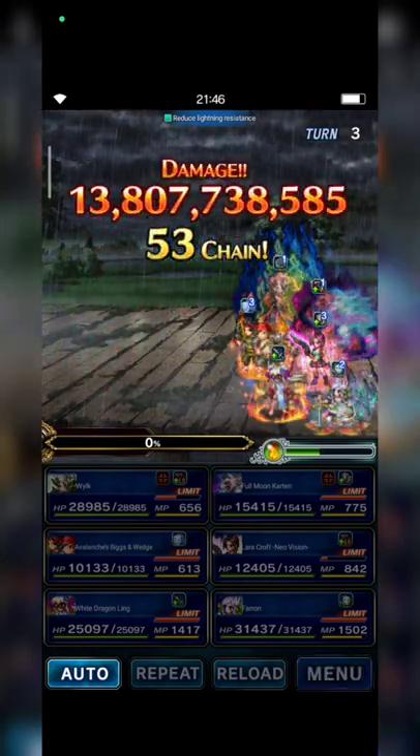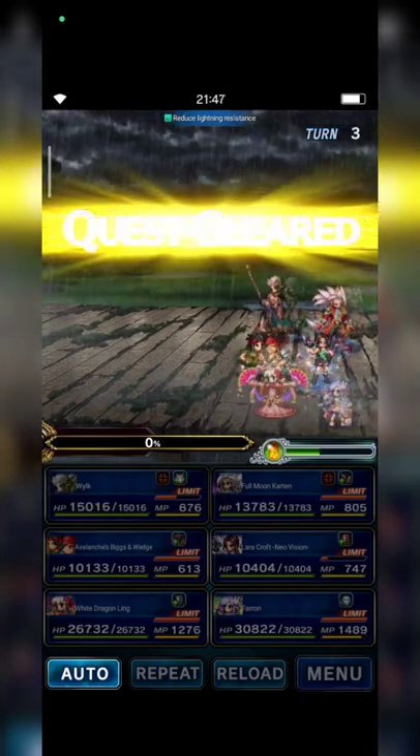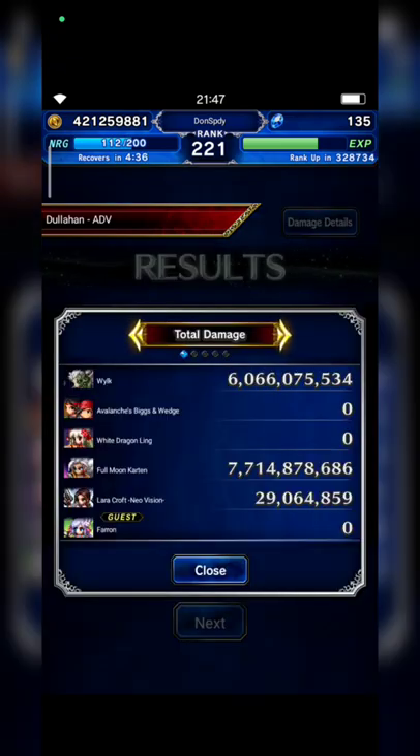Nice — 13 billion, 13.8 billion! Carton is the winner with 300 and 450 times modifier — awesome.